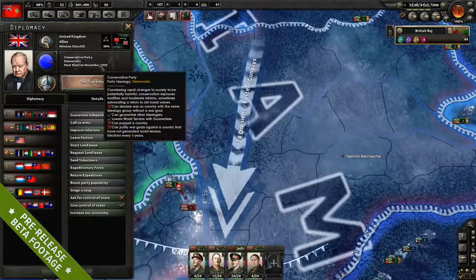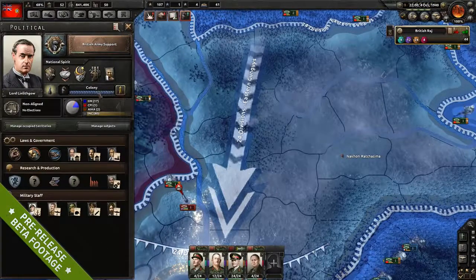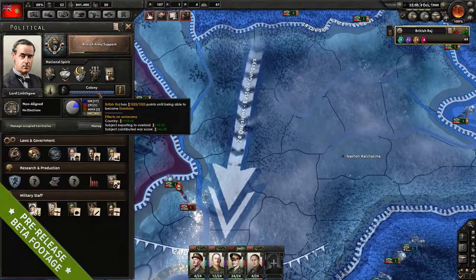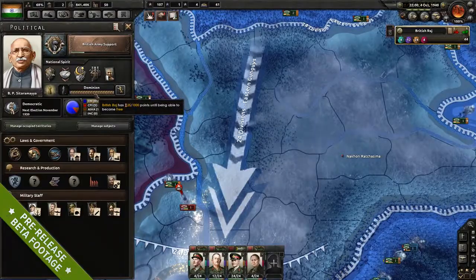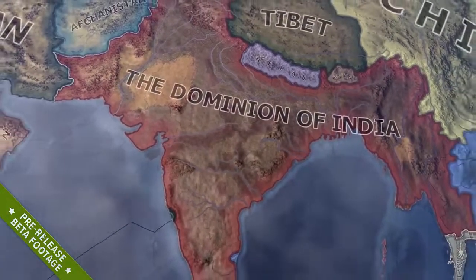As a subject you also get a lot more power, being able to climb the ladder towards freedom. This ladder goes all the way from basically being able to deploy next to someone, all the way up to freedom, and in between you have colony, dominion, and integrated puppets — all of these levels play slightly differently and give different powers to different sides.